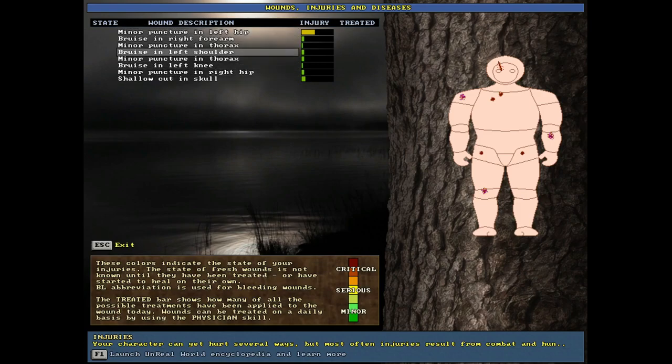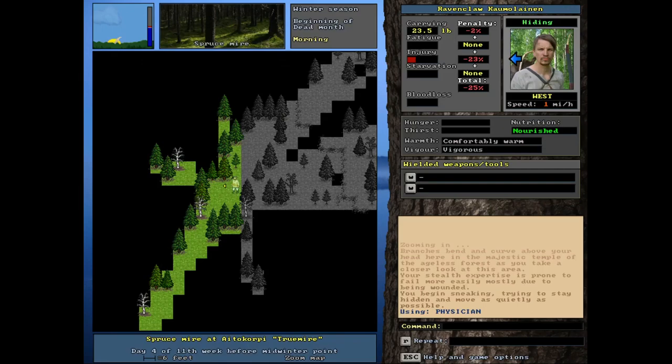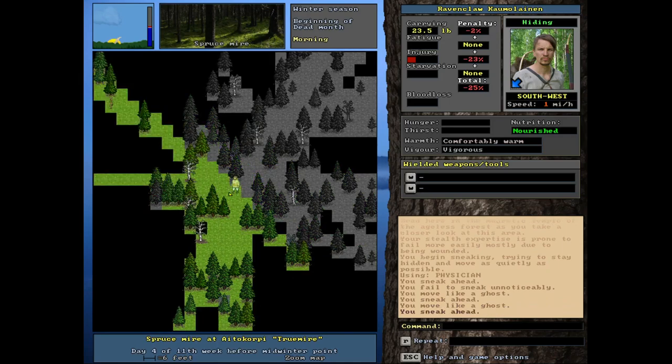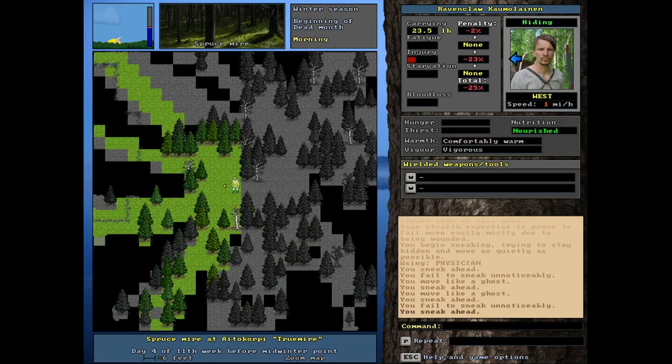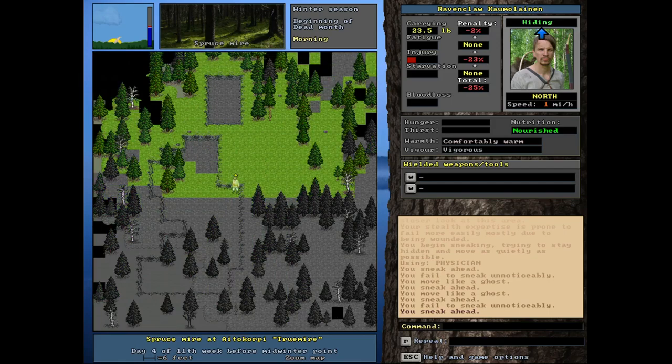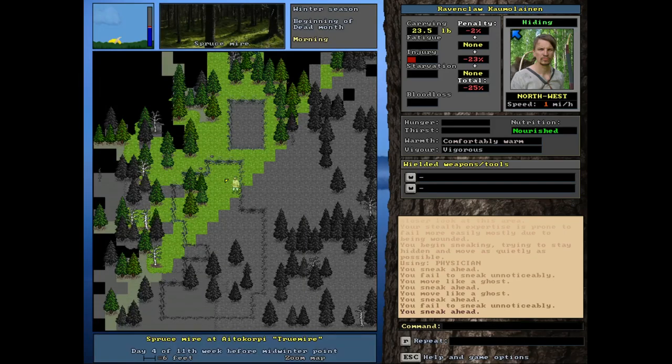Let's take a look at our health — Shift P. Here are our wounds, injuries, and diseases. We have several, but nothing too terrible. Sometimes you'll start this and your leg is hurt bad so you can't stand up, or your arm is hurt so you can't draw a bow. But all these will eventually heal on their own and none are infected, so it's not super important to treat them right now. We're picking up some stones because we literally have nothing — a knife and the clothes on our backs. This is pure survival in the truest form.